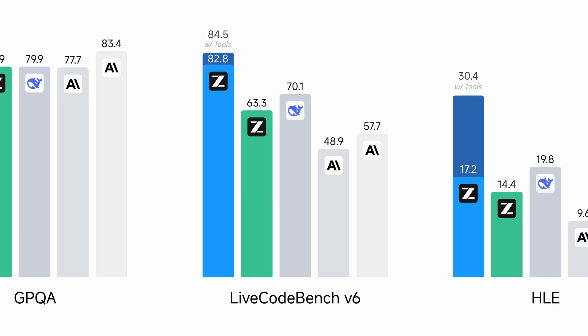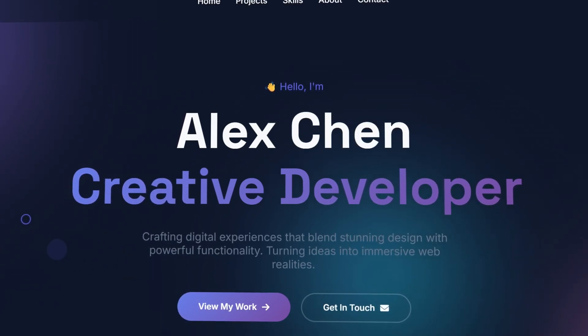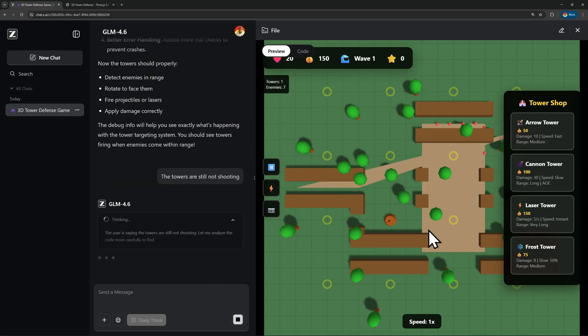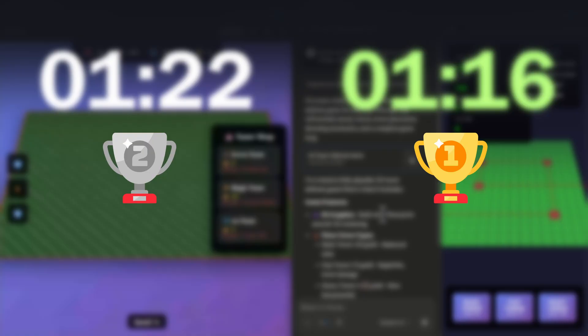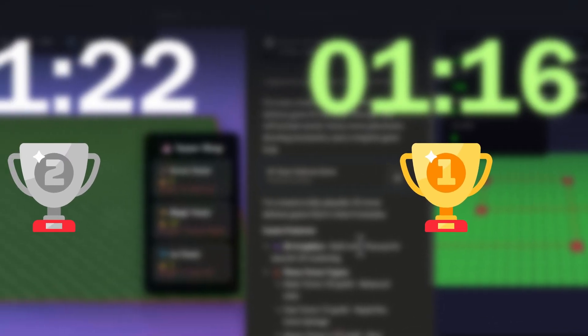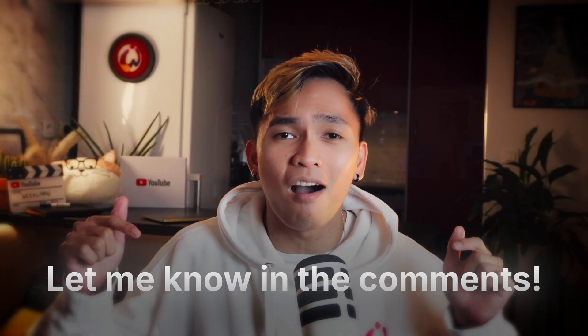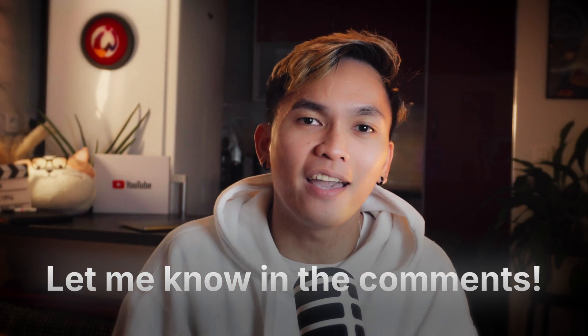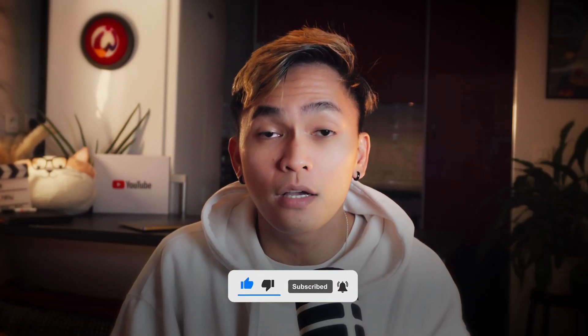So that's GLM 4.6, a new model developed by Z.AI that promised to be better than Claude Sonnet 4.5. It is true that it's better at making web designs, but when it comes to writing code or making complex apps, it kept making mistakes and claiming they were fixed when they weren't. Claude Sonnet 4.5 is also faster — it finished the 3D tower defense game in 1 minute 16 seconds, while GLM 4.6 took 1 minute 22 seconds. Is GLM 4.6 better than Claude Sonnet 4.5? Let me know in the comments. If you enjoyed this video, please give it a like and subscribe to WeeklyHow for more videos like this.